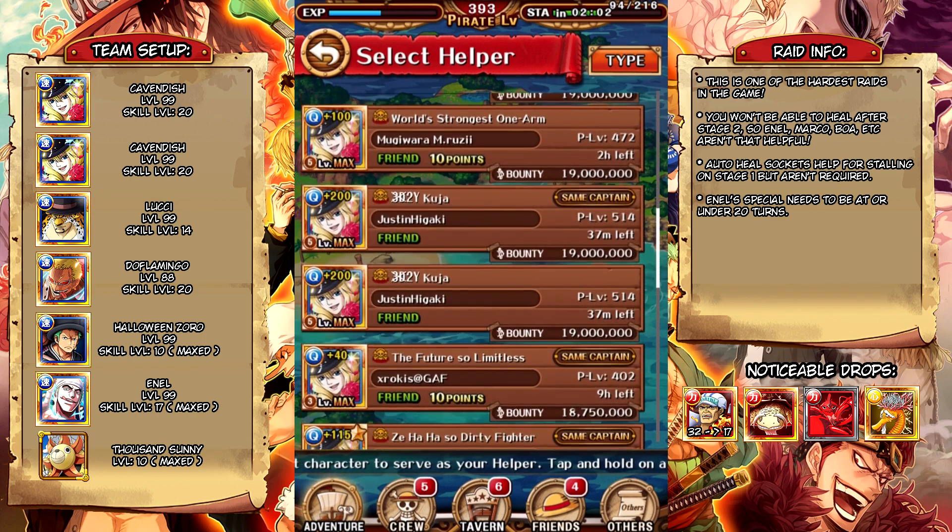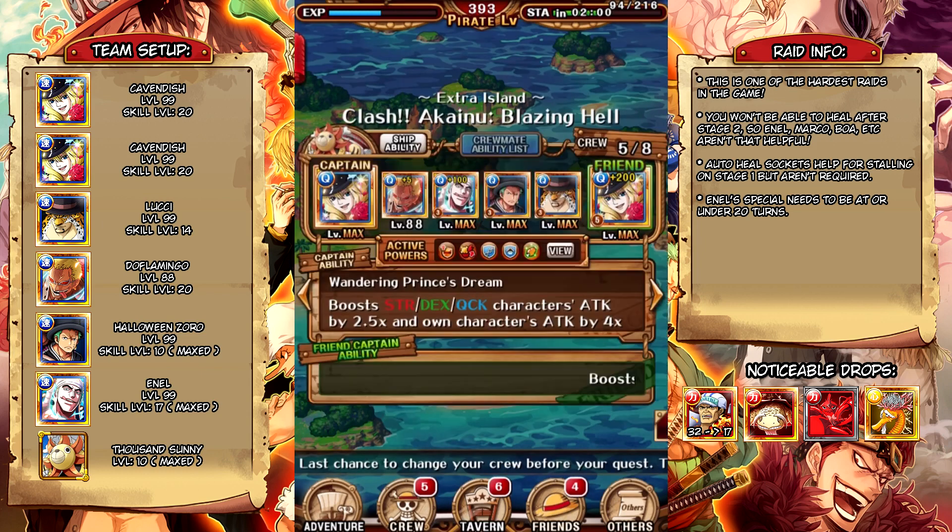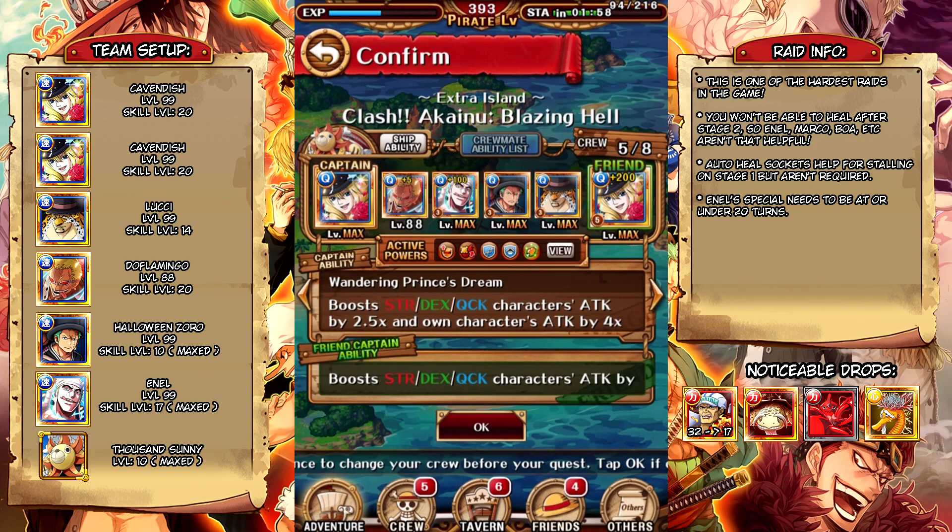Let's find a good Cavendish friend. Alright, so this is our team setup here. Unfortunately it's not free to play, but Akainu is very difficult and it makes making a free-to-play team extremely hard. You can use a Nami Cavendish, a Nami Aokiji, or the new five-star-plus Luffy and Timeskip Luffy if you want, but it's still really difficult. We're going to go ahead and use this Cavendish team here.